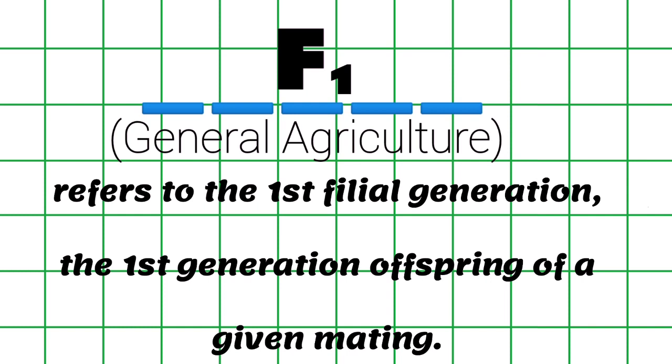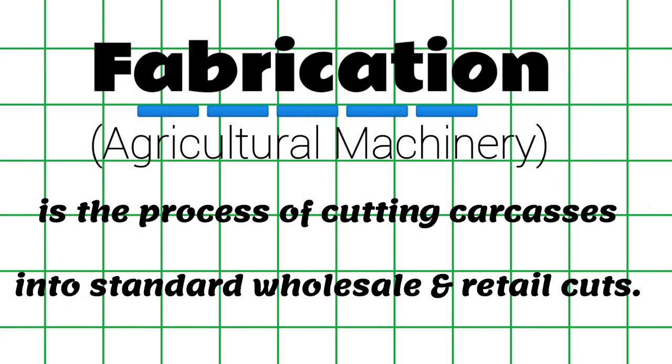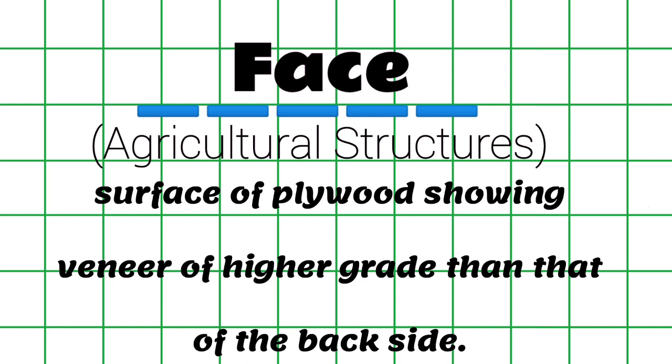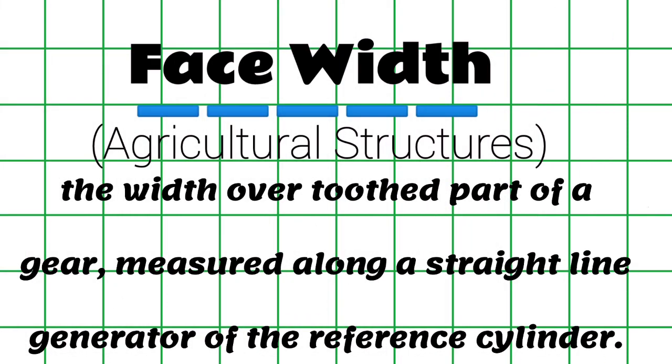F1 refers to the first filial generation, the first generation offspring of a given mating. F2 refers to the second filial generation, the first generation in which segregation occurs. Fabrication is the process of cutting carcasses into standard wholesale and retail cuts. Face: the surface of plywood showing veneer of higher grade than that of the backside. Face plywood: plywood faced with a material other than wood, such as metal or plastic. Face width: the width over the tooth part of a gear measured along a straight line generator of the reference cylinder.